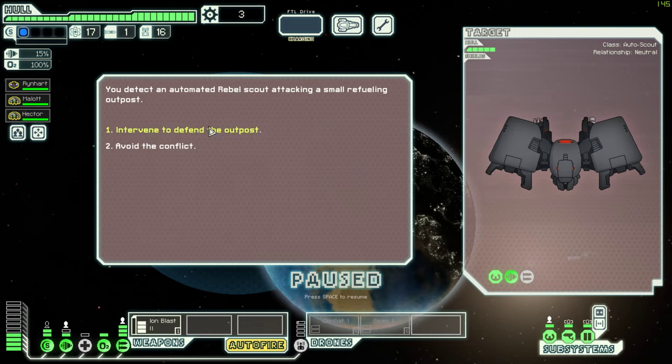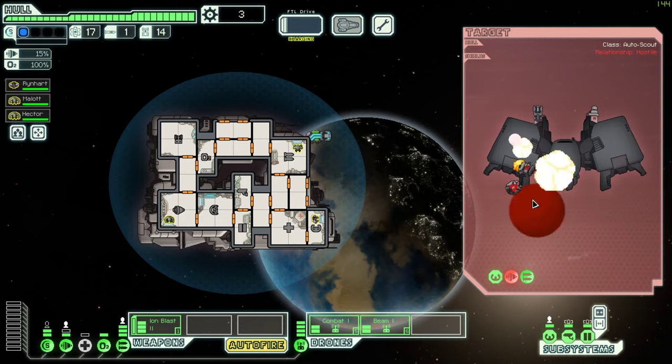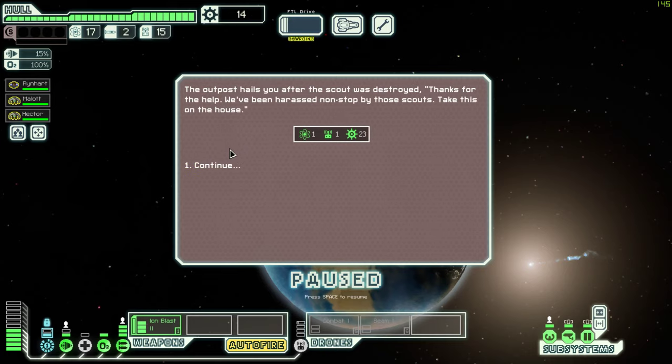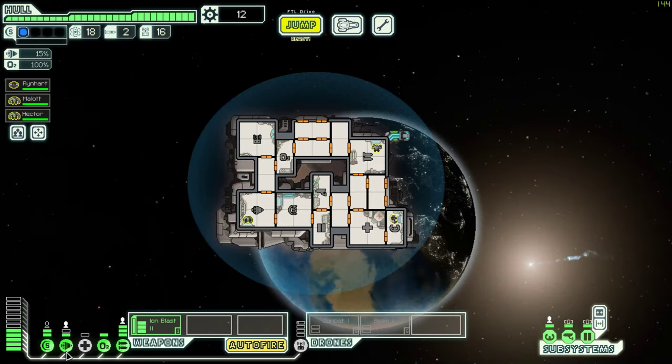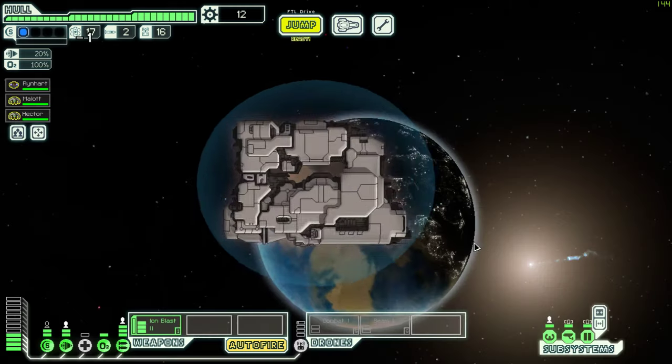Attacking a small refueling outpost - something tells me if I defend the fueling outpost these guys will give me money. Let's see what they can do together - they're good. We need more drone parts though. We did inadvertently get two. We need more power.